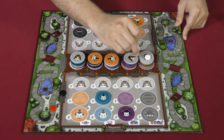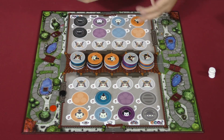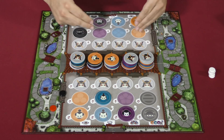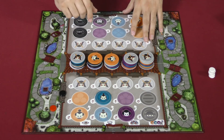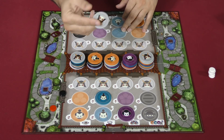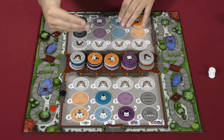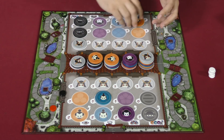This continues back and forth with you utilizing powers — though it is detrimental to your score — manipulating what's going on, scoring at the best moments, and being careful that when you score, you're not actually helping your opponent more than yourself, while utilizing the samurai at advantageous spots to push that score.